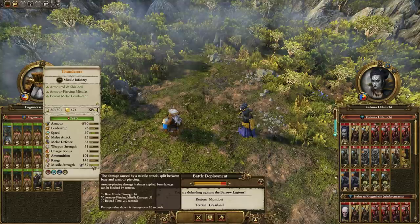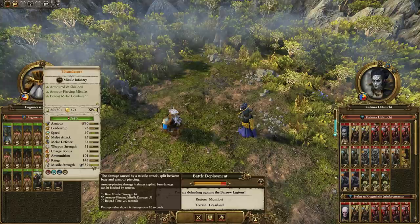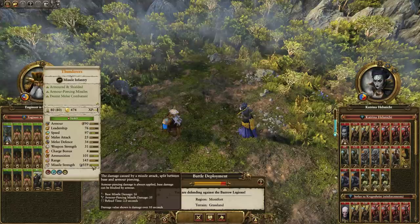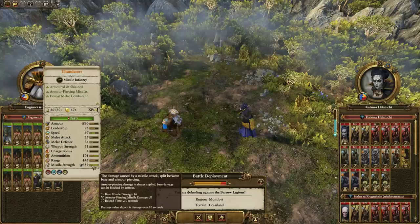They also reduce the reload time, and this is where things start to break down. The reload time says it can't go down any further than two seconds, but due to the way their animations work there's no actual way to get their reload time to two seconds. It's going to vary from unit to unit, but on average most of these units will reload at about once every four seconds, so that goes to waste.